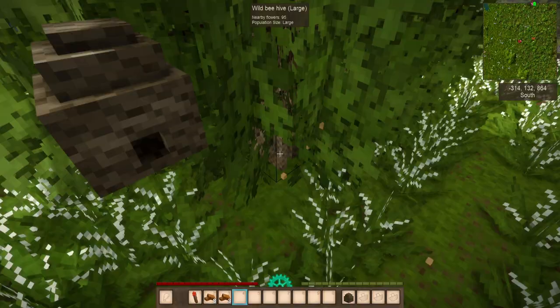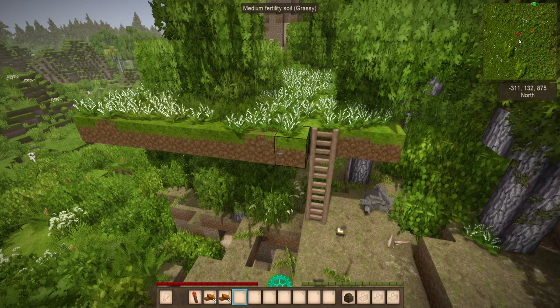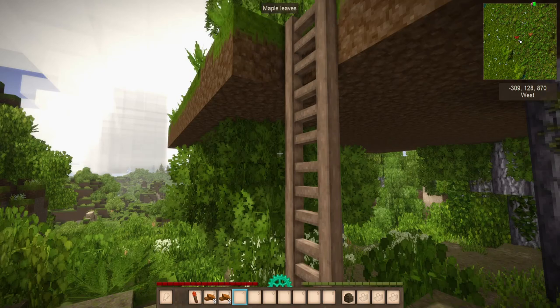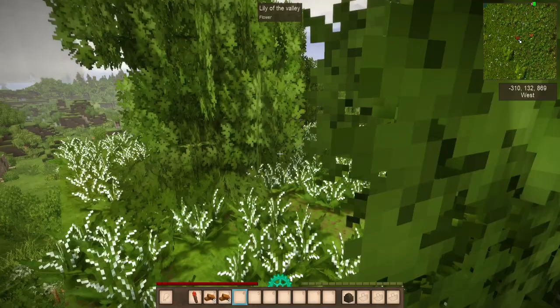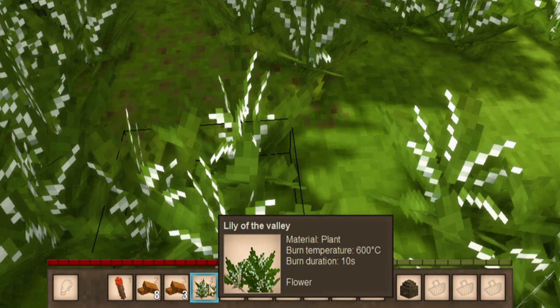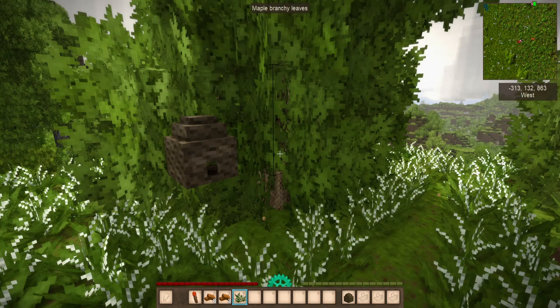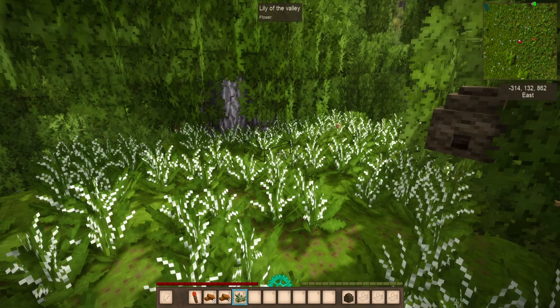There's a possibility it might say nearby flowers: none, and the population size could be poor. These are things you're going to want to change. You'll want to add as many flowers as you can. By looking at the description of any plant type — if it says flower on it, it should count for bees. They need these within seven blocks of their home hive. It doesn't have to be on a horizontal plane; it can also be vertical. The more you have nearby, the bigger the colony will grow, and quicker.